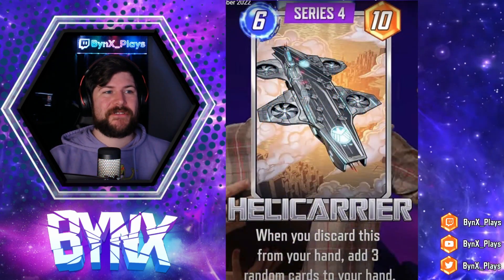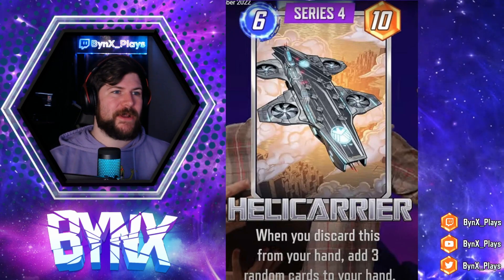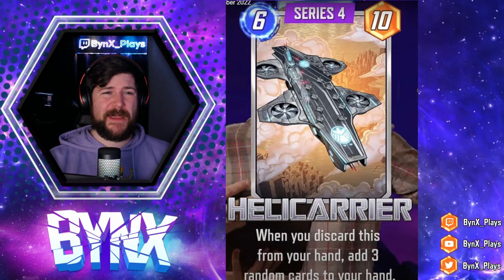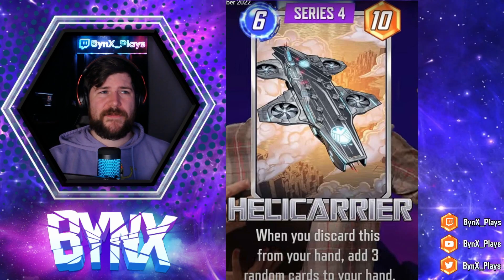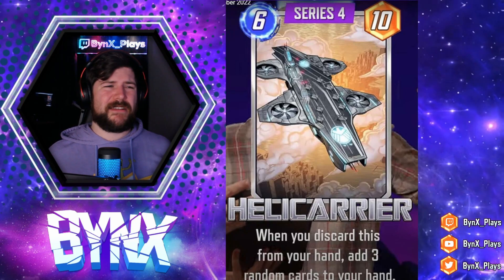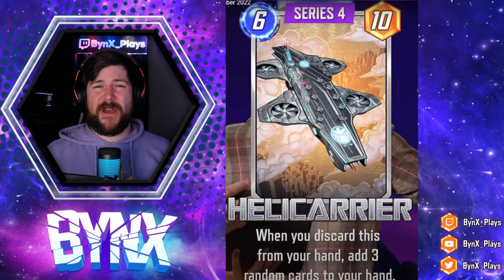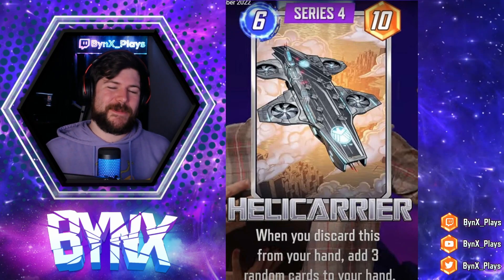Next up we have Helicarrier, a six energy, ten power card that reads: when you discard this from your hand, add three random cards to your hand. I think this card is terrible. I don't think there is any reason to add this to your deck. Let's say you play Sif and Helicarrier in the same deck — then you're spending Sif to discard Helicarrier just to get plus three cards in your hand. You're taking too many steps to add random cards that generally aren't going to be good for your game plan. I didn't even theorycraft for this — a bit of a disappointing card for Series 4.